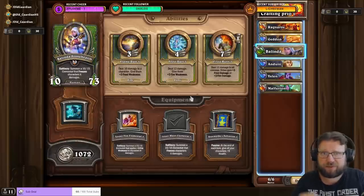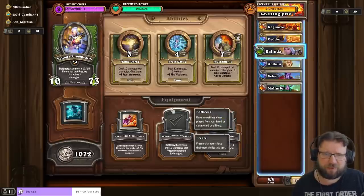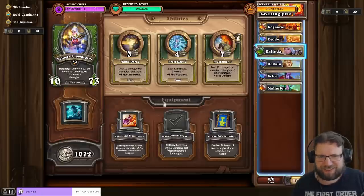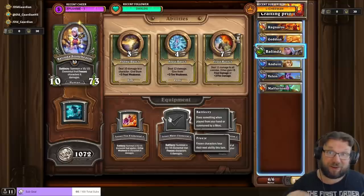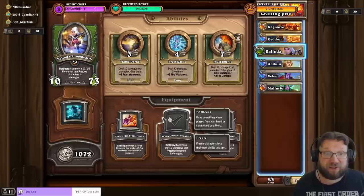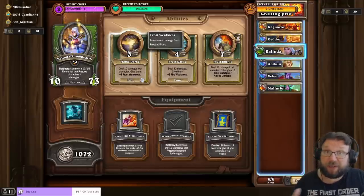Balinda is a little trickier because she can be used in a couple of ways — typically you're either using Flame Dart with Lesser Water Elemental, or Frost Dart with Lesser Fire Elemental. That's a few more abilities and equipment to max. I would still always go for the Water Elemental with Balinda, though the Water Elemental is unlocked from Drekhtar, and heroic Drekhtar is really hard. But Lesser Water Elemental with Flame Dart is still my main recommendation.